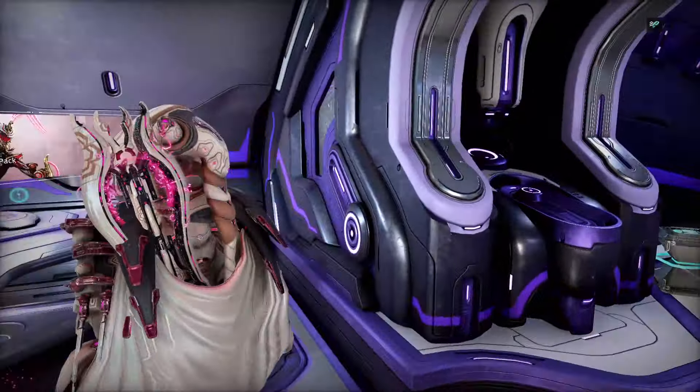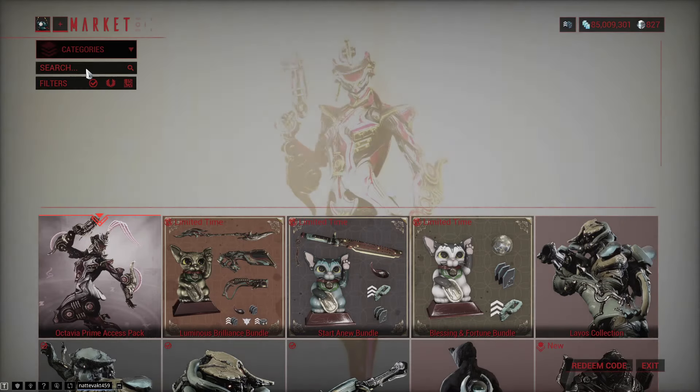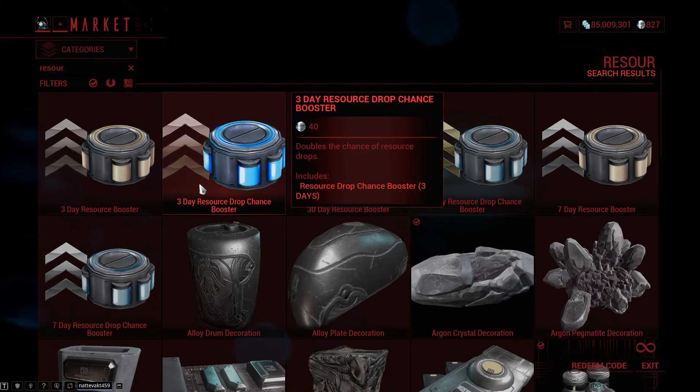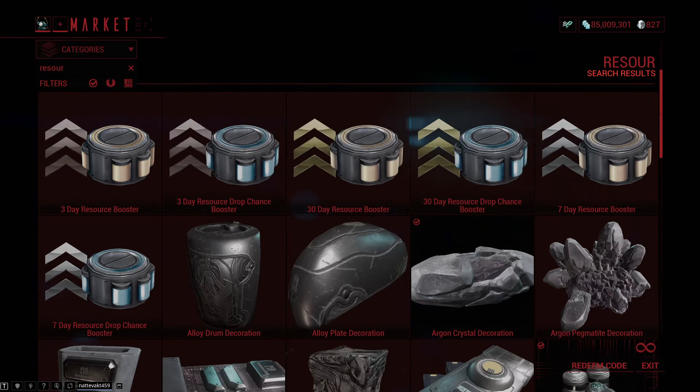There are also other ways to get more, and we are going to go through that right now. The first two are pretty legit: resource boosters and resource drop chance boosters. The first one amps up the drop chance of scanning to 50% from 25%, and the latter one just gives you 2 genetic codes instead of 1.